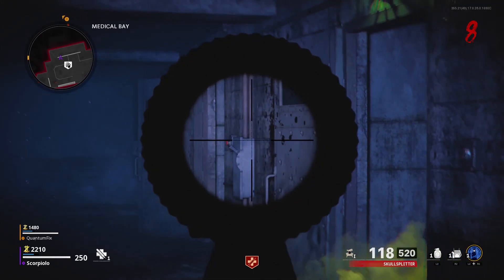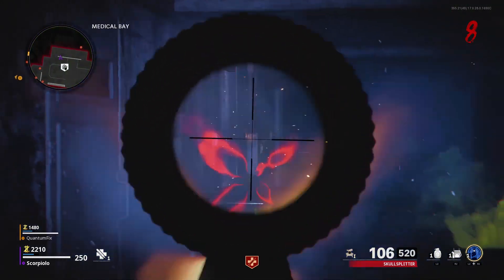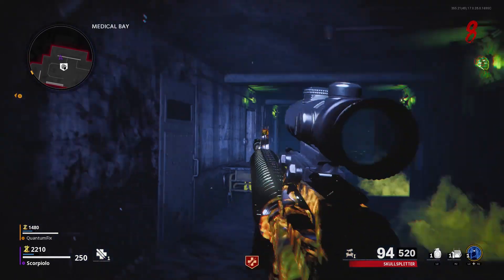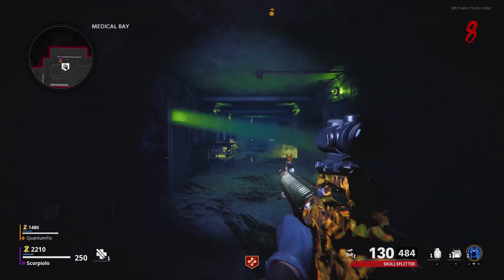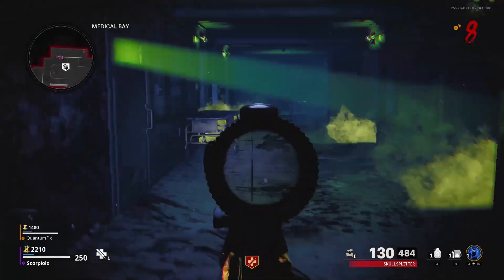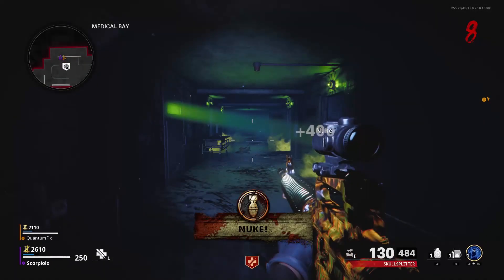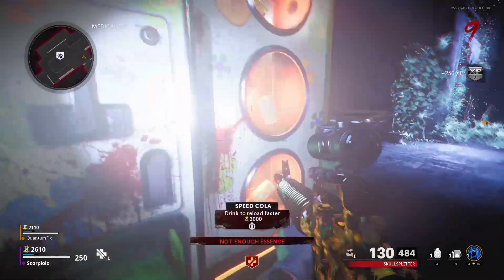You will see Nova 6 gas start coming out of each of these doors as you do this. You need to be in dark ether vision to do this and all remaining steps, which is why it's ideal to keep that portal at med bay since that's where the entire egg will be taking place. Once all four buttons are shot, a fifth button is going to appear next to a fifth door and this green light will turn on — this is the signal that the monster is ready to come out.